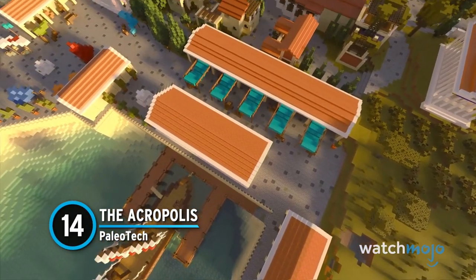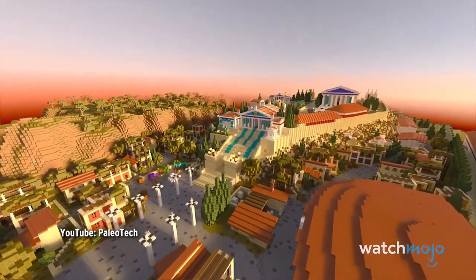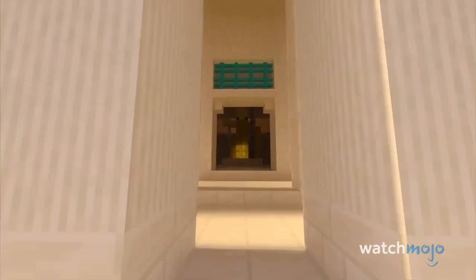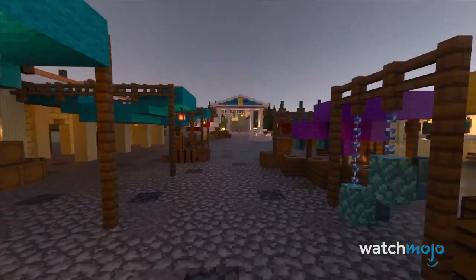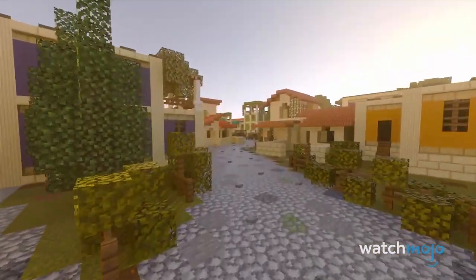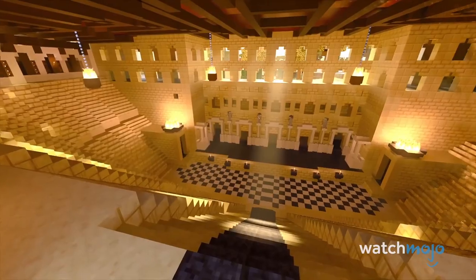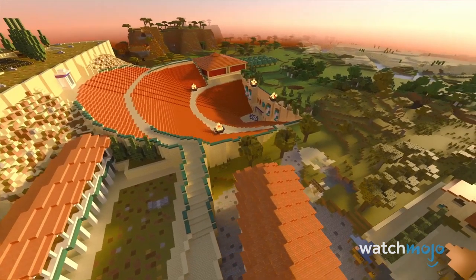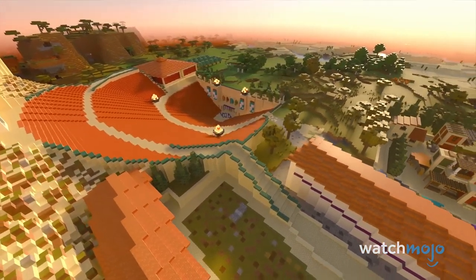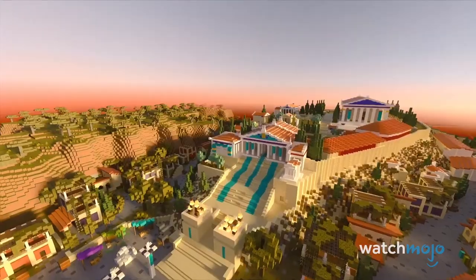Number 14, The Acropolis, Paleo Tech. Let's take one more moment to appreciate the style of Greek architecture as we take a look at The Acropolis. A trio of builders known as Paleo Tech were able to build a one-to-one replica of the real-world landmark. Now you can take in the majestic temple's unique layout and gorgeous scenery without having to hop on a plane and drain your wallet. Of course, nothing ever holds a candle to the original, but this recreation of The Acropolis is still worthy of a few visits. Those eager to see more amazing builds might want to keep their eyes on Paleo Tech.